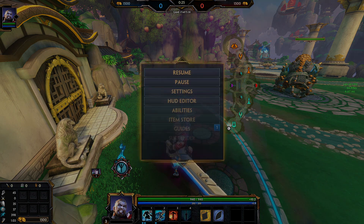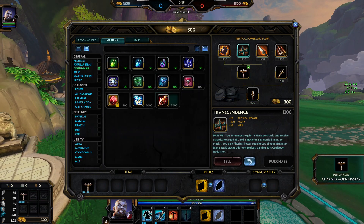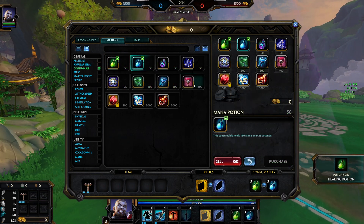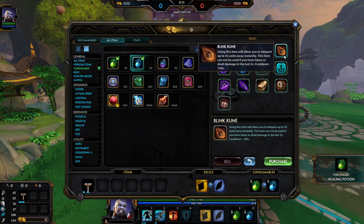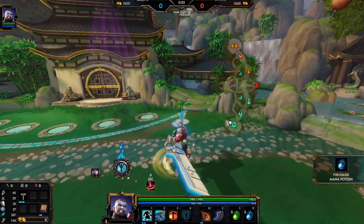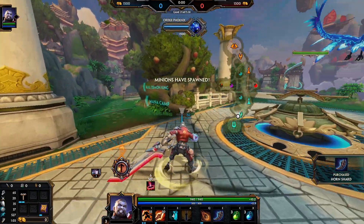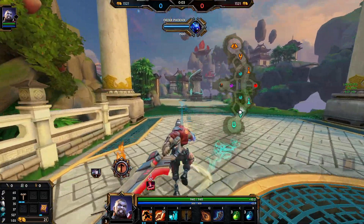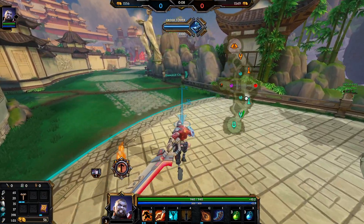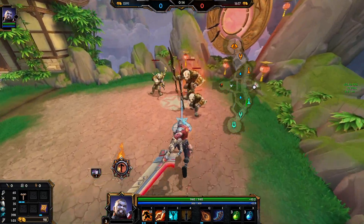This skin is the least lore accurate thing I've ever seen in Smite. We gotta go relic — this is literally the godsend matchup for relic dagger. Relic dagger with beads and blink, that might be our saving grace. This skin is stupid and inaccurate — look at his hip, how's he gonna hold the gun? He's got a little Rick and Morty thing on his hand.